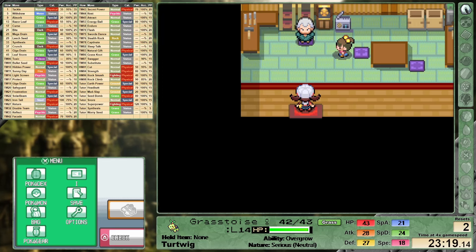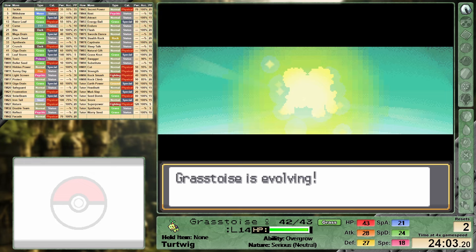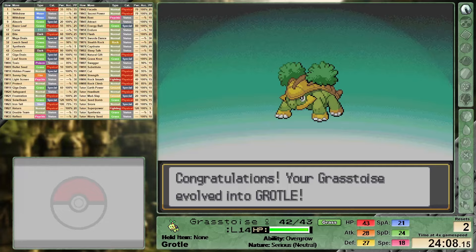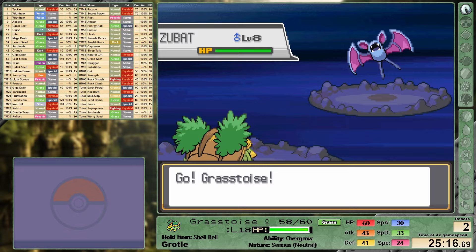Before doing anything else in this town, we have to help out Kurt in the Slowpoke Well. I thought we beat up the Rockets enough in Kanto, but in Johto it's looking like they want some more. Along our path through the Rockets we level up to 18 and it's time for our first evolution. We're starting to look more and more like our Grastoise namesake as our shell grows. We get some great stat boosts, but one thing Grastoise does not have an abundant amount of is speed. As solo runners, one of the most important stats is speed. This is also one of those mini-boss moments where we fight Proton for the first time.